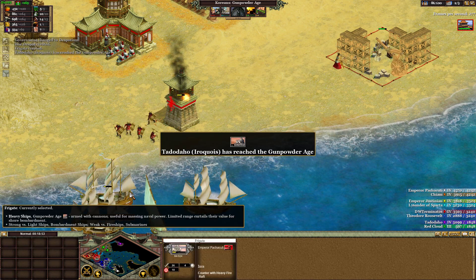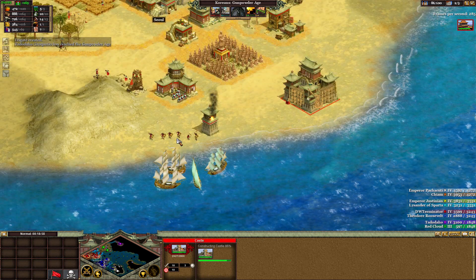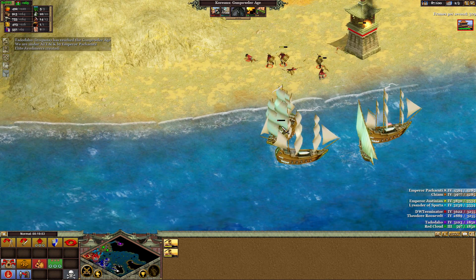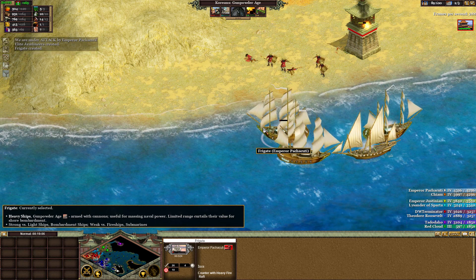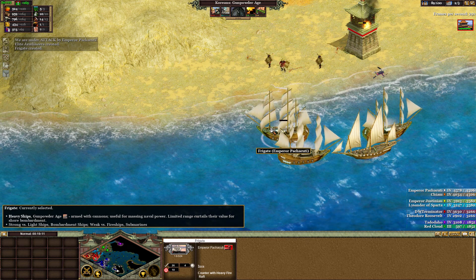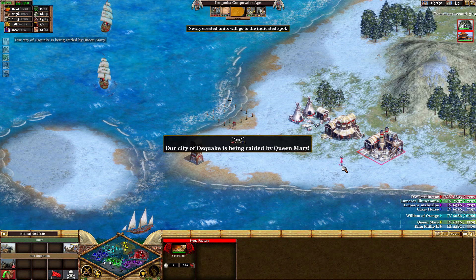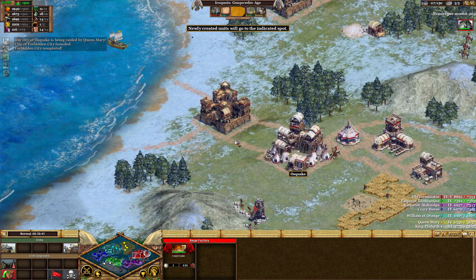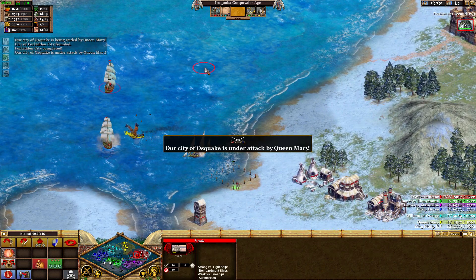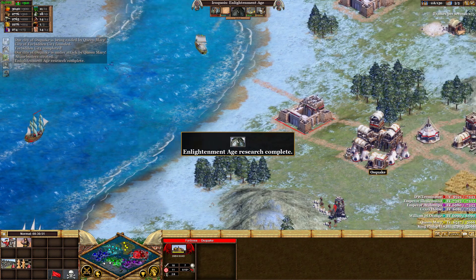You can capture an enemy city by reducing its hit points to nothing, then sending infantry in to attack it. After an assimilation phase, the city becomes yours and you gain access to all its buildings and their benefits, including expanding your national borders — which increases the area you can build in, the area generating tax revenue from temples, and the area where enemy units suffer attrition.